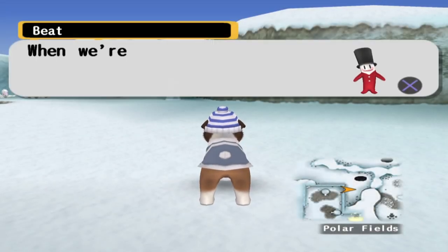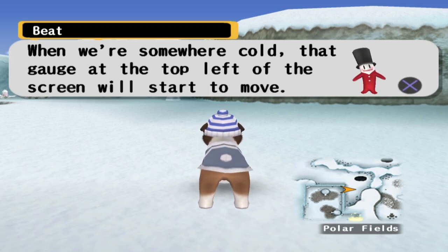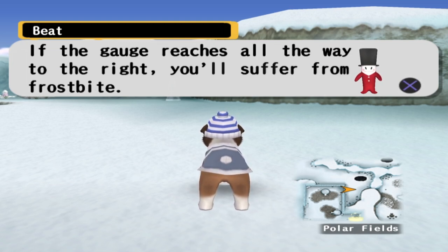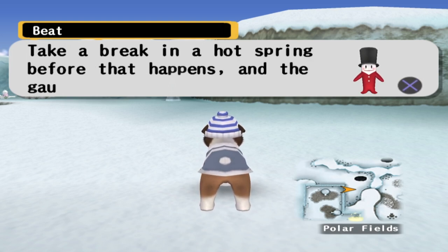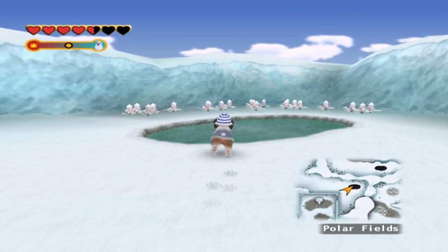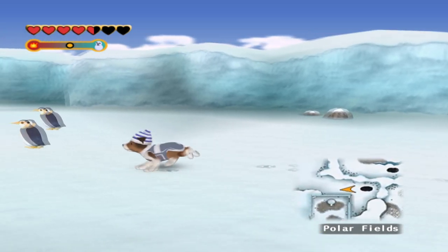And into the polar fields we go! When we're somewhere cold, the gauge at the top left of the screen will start to move. If the gauge reaches all the way to the right, you'll suffer from frostbite. Take a break in a hot spring before that happens and the gauge will return to normal. Is this a hot spring? Oh, this is a hot spring! We can jump right in there if we need to.